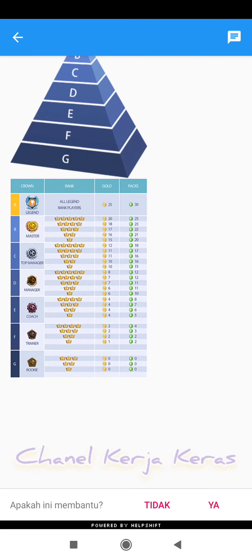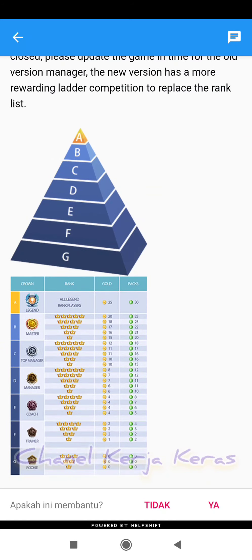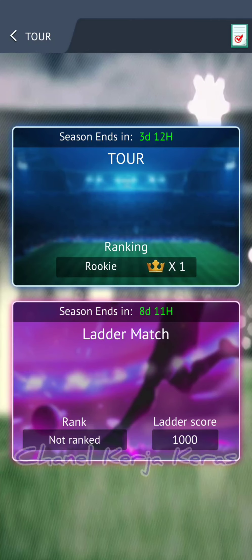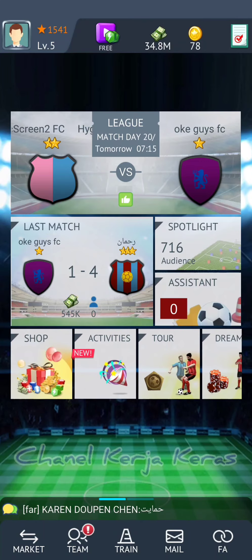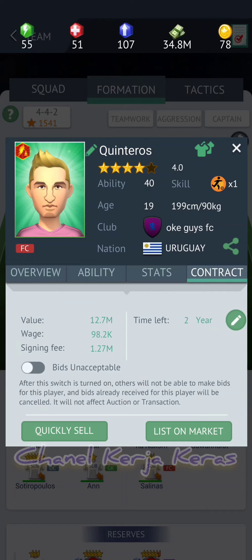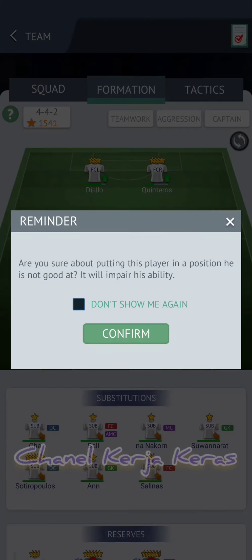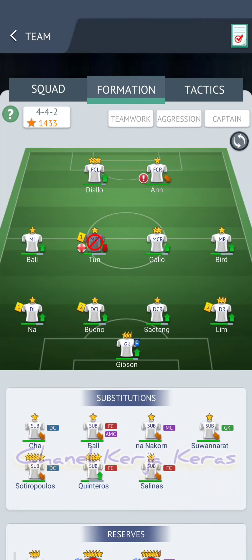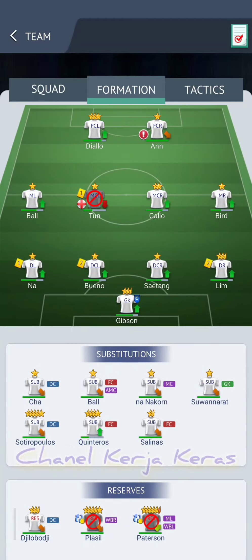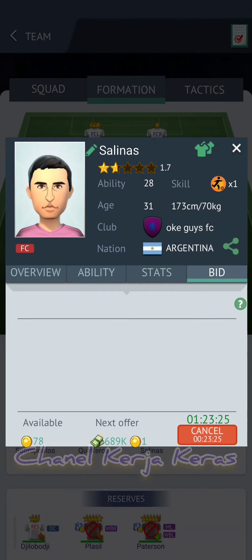Buat manager yang pensiun dan kembali lagi bermain, sudah terlalu banyak aturan yang berbeda. Ada aturan yang menguntungkan, ada juga yang merugikan manager. Yang menguntungkan contohnya di menu beat, kita bisa mengunci pemain. Pemain yang tidak boleh di-beat bisa kita kunci. Kalau dulu tidak bisa, kalau kita jual pemain di region otomatis orang sembarangan saja bisa nge-beat. Jadi kita tidak punya privasi untuk tidak menjual pemain yang tidak ingin kita jual.